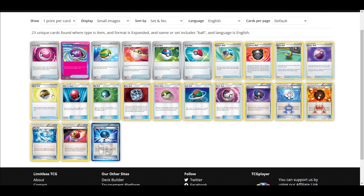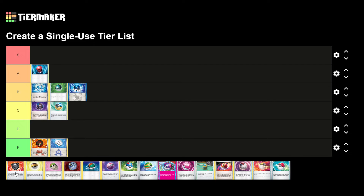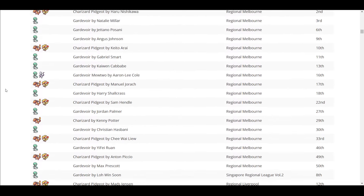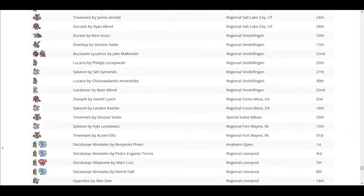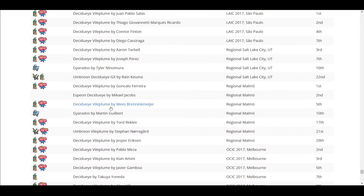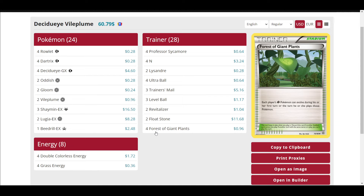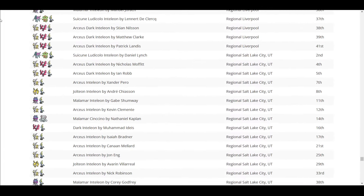Let's talk about Level Ball. Level Ball recently rotated last rotation. It says: search your deck for a Pokemon with 90 HP or less, reveal it, and put it into your hand. This is really good — you can play it in a lot of different decks. It gets most basics that evolve, and it was in format for a really long time.